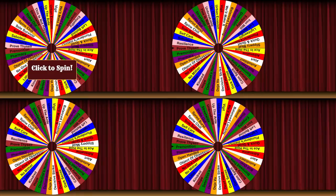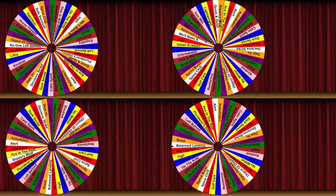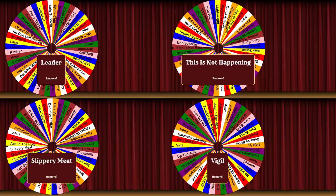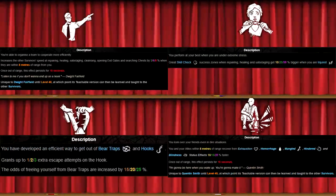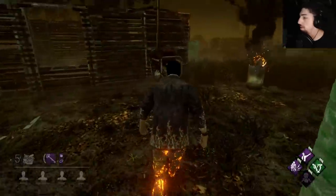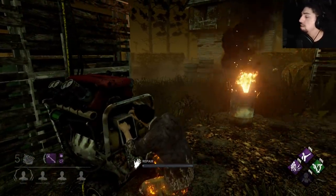Perks 1, 2, 3, and 4 are as follows: we got Leader — this is not happening — Slippery Meat, and Vigil as our last perk. This perk build is actually pretty crap, it's shittier than the last perk build. There's not one perk that I'm probably going to use a lot. Everyone else is going to be able to use my perks but I'm not — everyone else can use my Leader and my Vigil, but I can't use any of these perks.